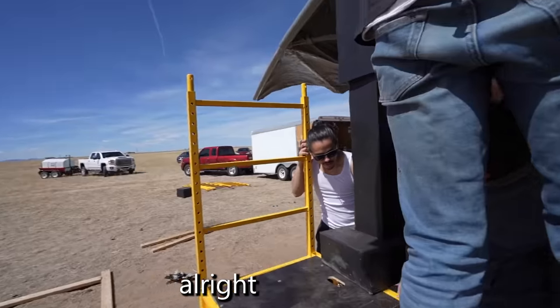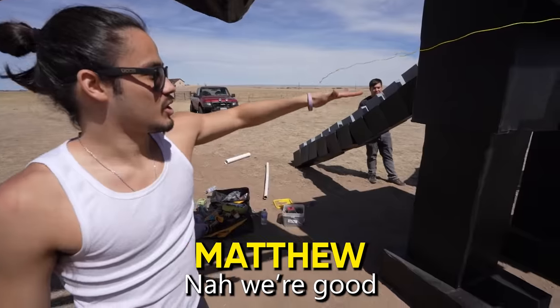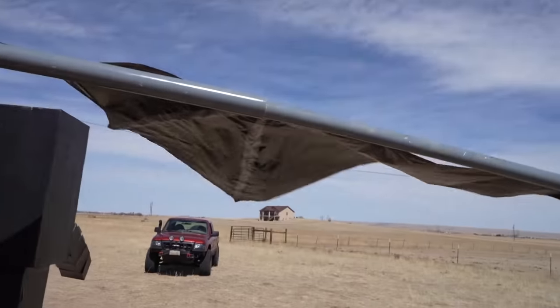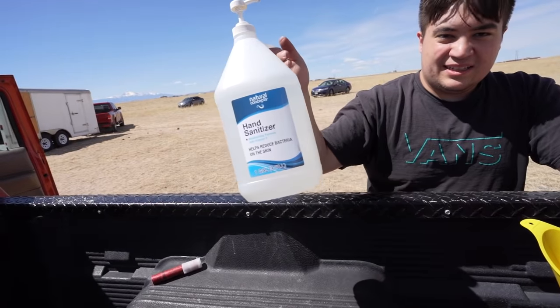After 30 minutes of struggling, we finally got it standing. This is so heavy. I still think it could buckle if we're not putting pressure on its butt. The tail's touching — that's made out of cardboard. We were already worried it would fall over and to make things worse, the wind is really starting to pick up. Is it safe to do fire stuff in this type of wind? No. While we waited for the wind to go down, Skylar was preparing his homemade flamethrower.